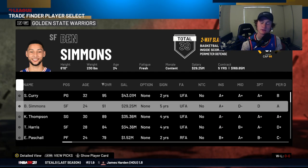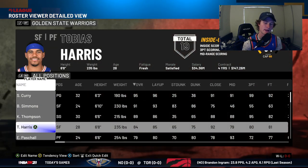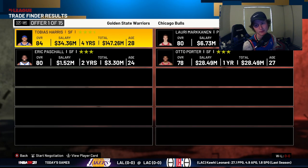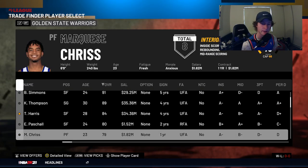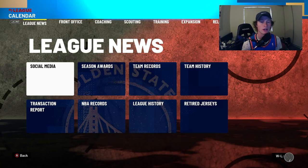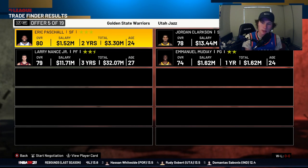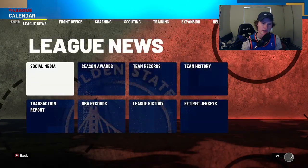Personally I'd keep Ben Simmons — he's godly in 2K. I'd probably trade Tobias Harris and Eric Paschall to make a strong starting five, maybe bringing in an Andre Drummond type. Also, don't be afraid to shop around. Eric Paschall has three-star value, but I could do the same trade with Marcus Chriss and get the exact same package. So don't be afraid to exit out of a trade if you can potentially get a cheaper deal for the same players.